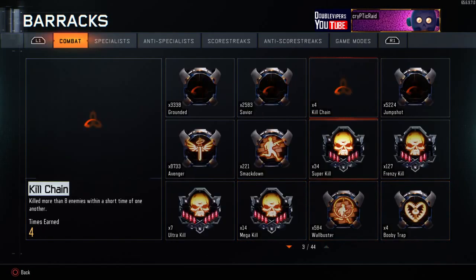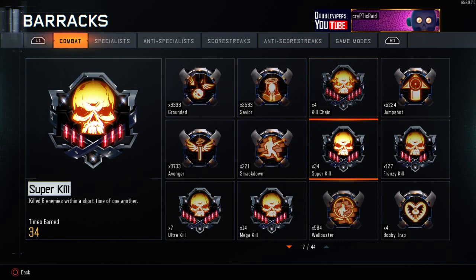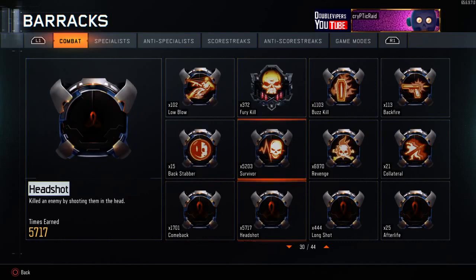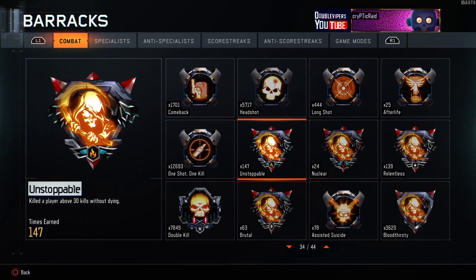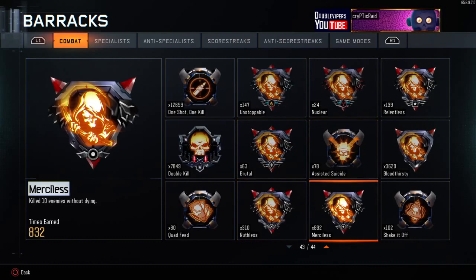Let me show you my medals. Kill Chains: 4 Super Kills, 34 Frenzy Kills — 127 — 14 Mega Kills, 7 Ultra Kills. How many Nuclears I have? 24. And then 147 Unstoppables.